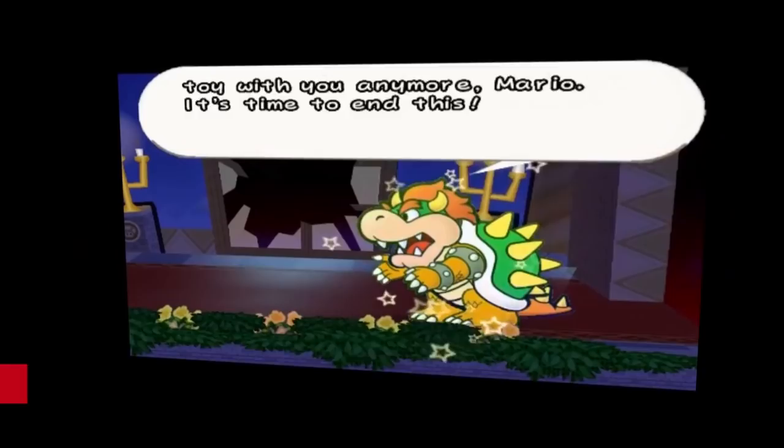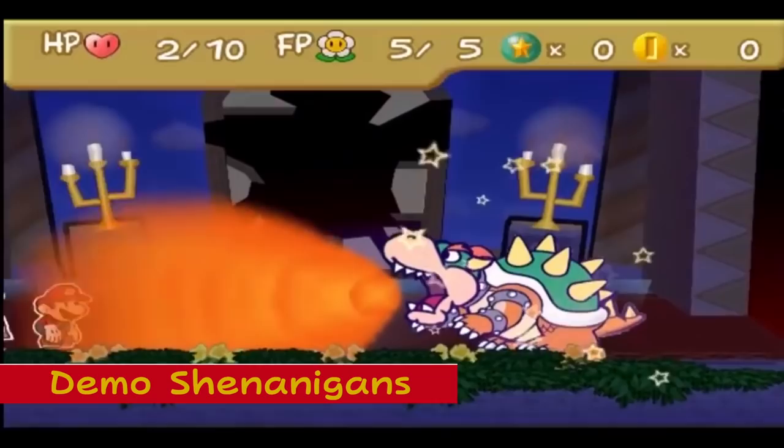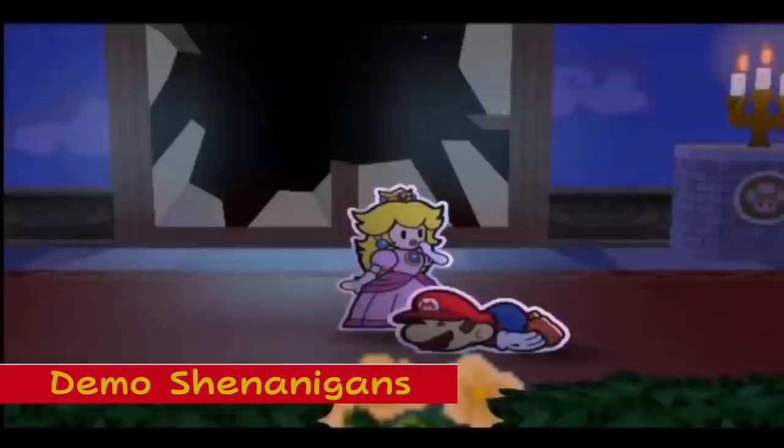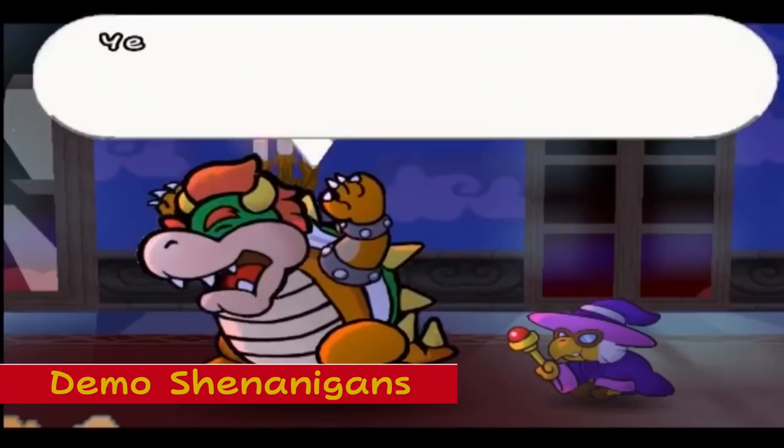Demo Shenanigans: Two miscellaneous files have been found in the code of Thousand Year Door. They say, 'Ha! I'm not telling you my secrets at the show. Wait for the final version.' These were used as an E3 demo and cannot be found in the multi-game demo disc for the GameCube.